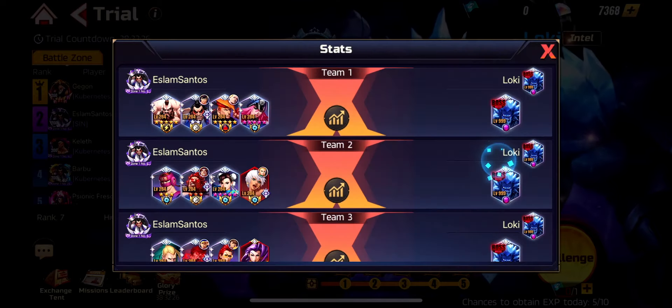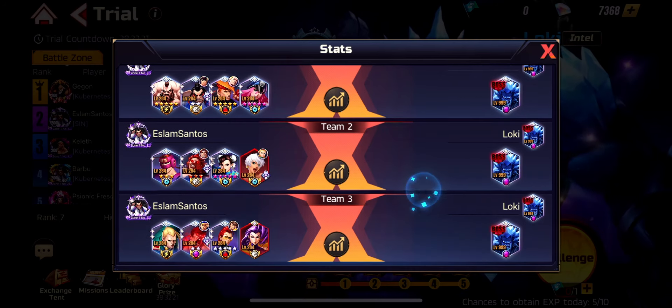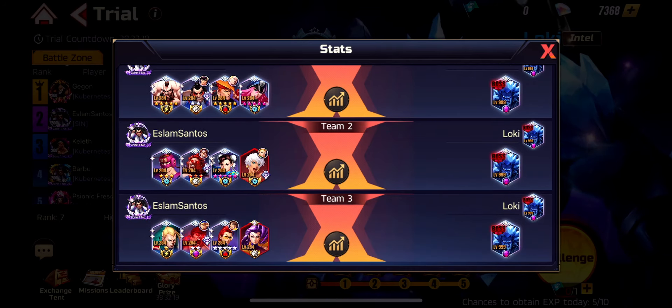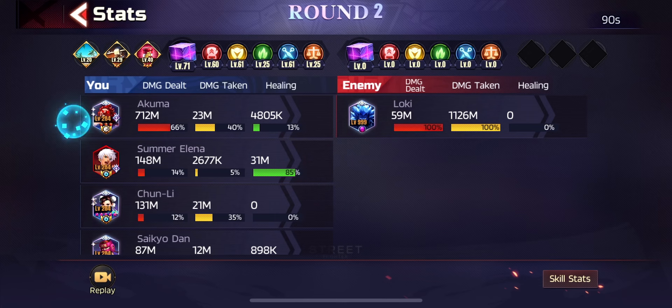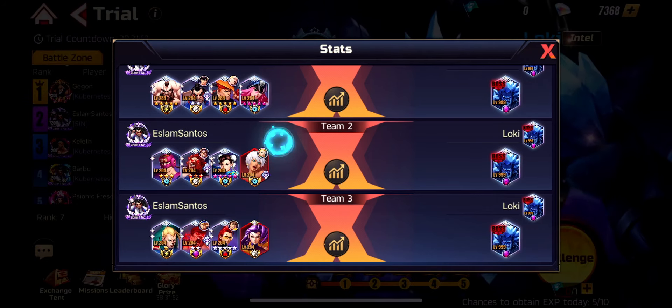He is absolutely a monster — trying everything and doing the meta teams. He went and got Honda to the maximum tier, which is absolutely insane. He did Visconde Vega, working on Visconde Vega. Absolutely a monster with his lineup. He did Ivarayu when he got released, which is helping him a lot. I will also show you my lineups, which are completely free-to-play just like him. I took the second team idea from him and used it.